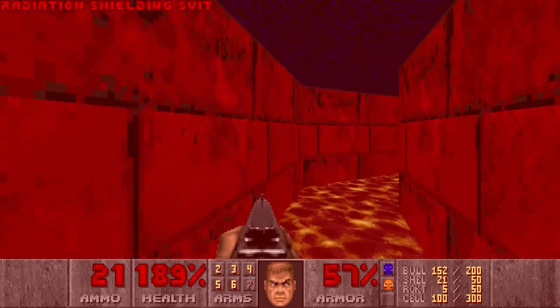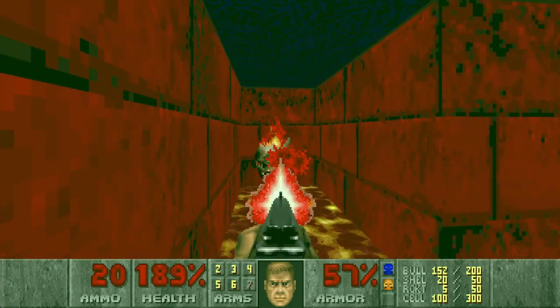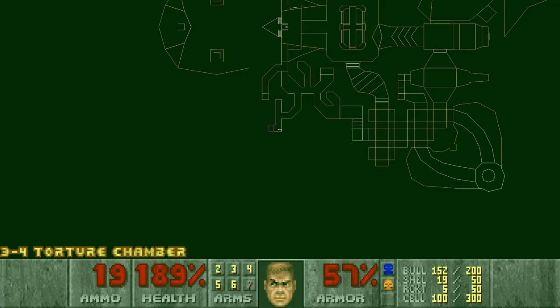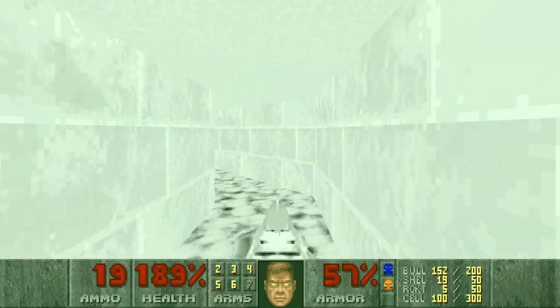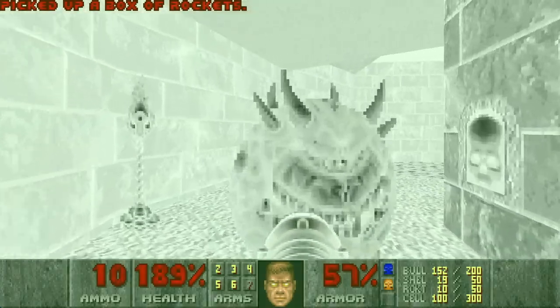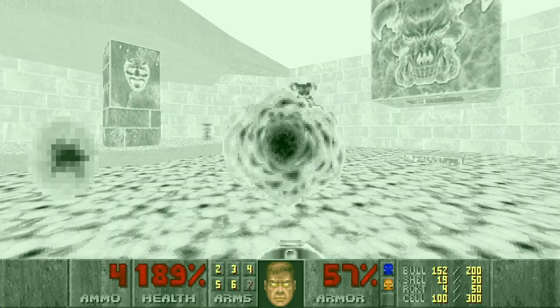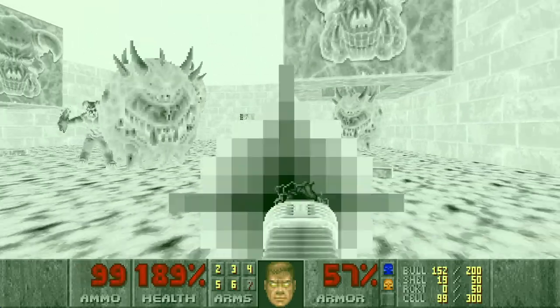Let's grab the radiation suit — it doesn't run out. There should be another secret with the invincibility right over here — yes! So if we hurry we can get to the final fight of the level without taking too much damage. Let's prepare the rocket launcher, run in here, and just rocket these barons — four rockets each, maybe five. Then we can use plasma.